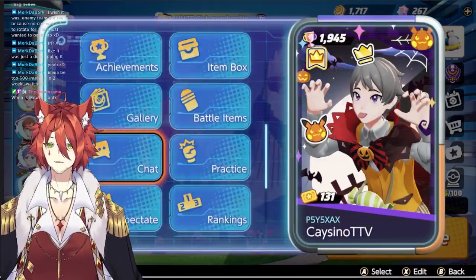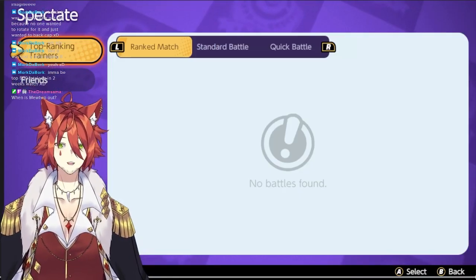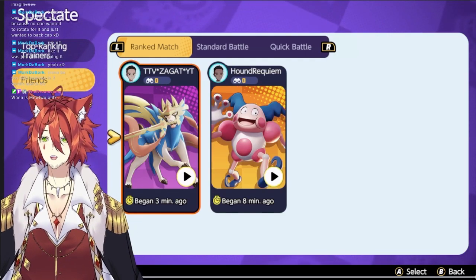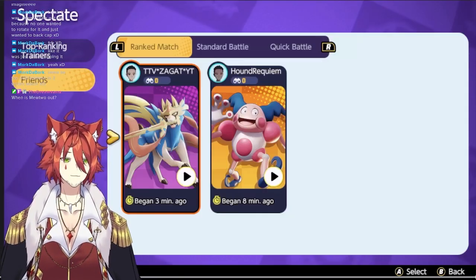Alright, fun spectate game, let's get right back to it. Let's see if any of our other friends are on — we'll make it a friend night. Ooh, Zagat! Zagat's really good. I've not played with Zagat in a while. Let's see how they're doing with Zacian.